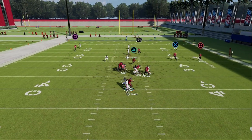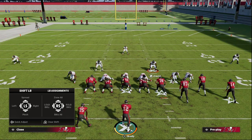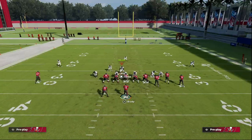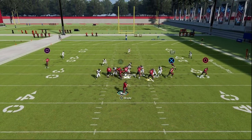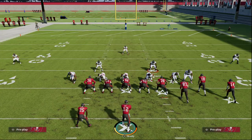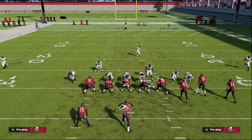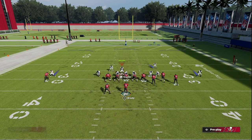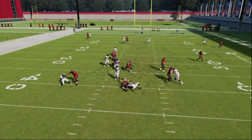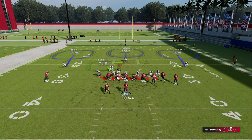You get a nice clean double edge pass rush. There's one additional adjustment that creates a really interesting pressure: pinching the defensive line. Just by pinching, you're still getting double edge pressure, but watch what happens when your opponent does the most popular blocking scheme in Madden — blocking their tight end. When they block the tight end, you're going to get clean A-gap pressure right down the middle at the quarterback. Really good pressure especially against tight end pass protection.